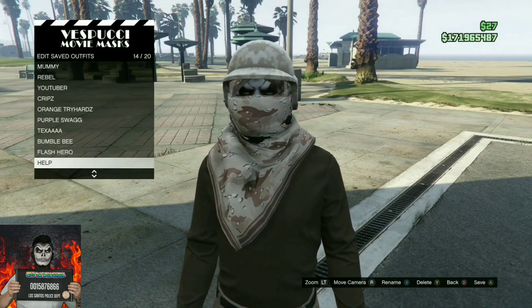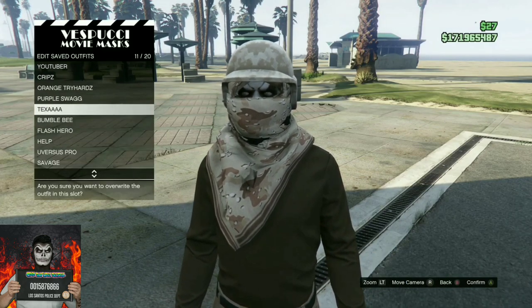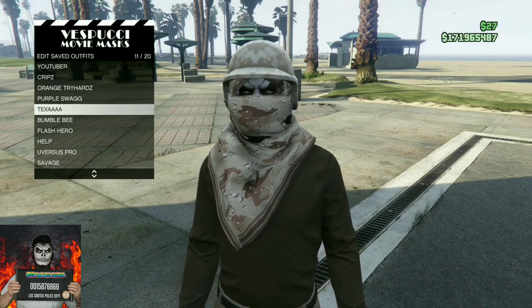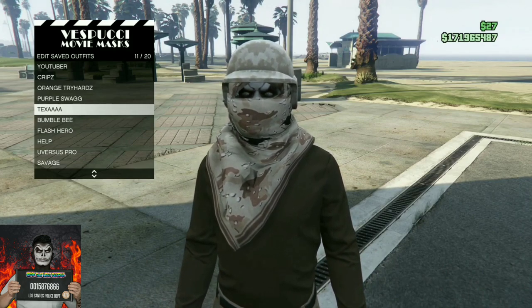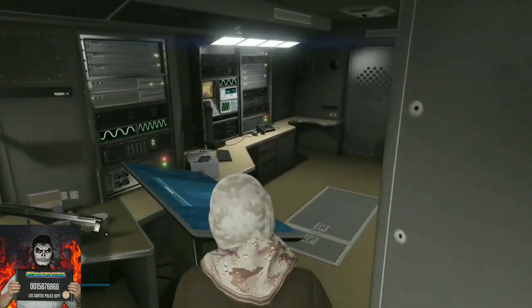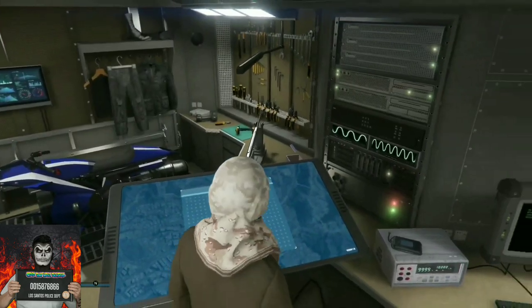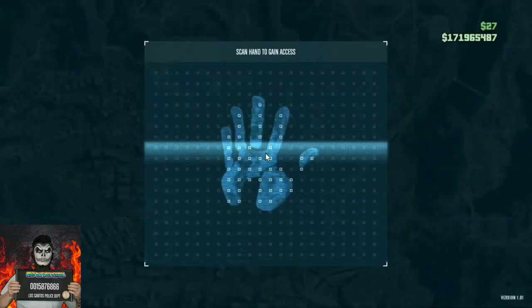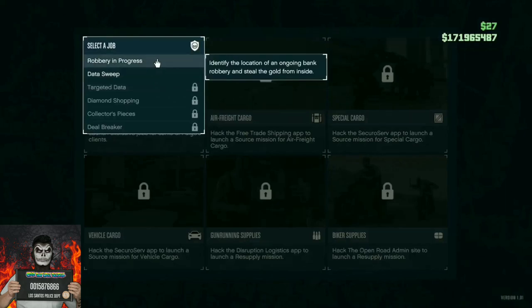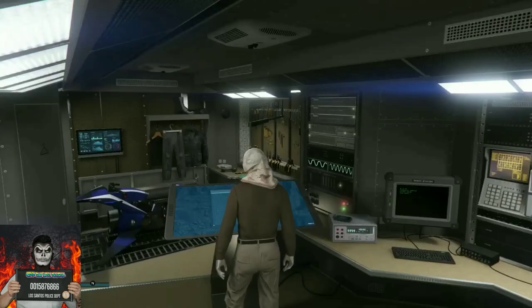You will need a Terabyte. If you do not have a Terabyte, you can ask a friend or a stranger to let you request theirs. You can register as CEO or MC in order to do this double bag glitch. Once you have your Terabyte, go to the touch screen device, push right on the d-pad, go to Cayan jobs, and start up a robbery in progress. You can do this solo — you don't need a friend.